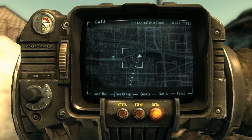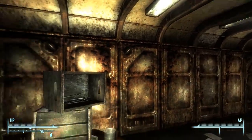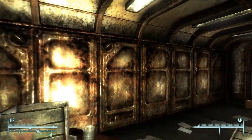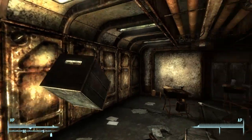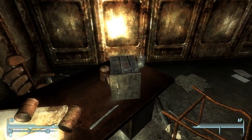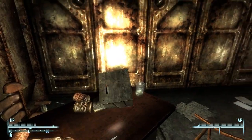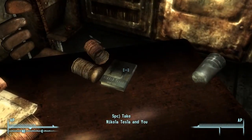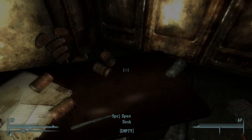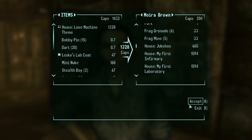Now, on to the science bobblehead. And in another crate-related troll move, one of the skill books in Vault 106 is in this classroom, under a bunch of junk, in a crate, at the bottom of a stack of crates. And with the loot from that trip, I have just enough for the Love Machine theme.